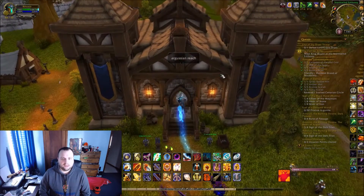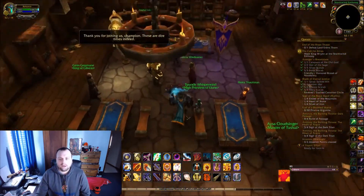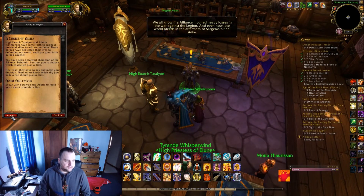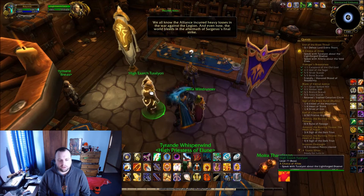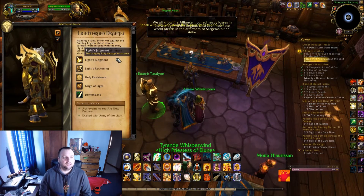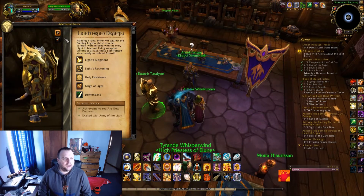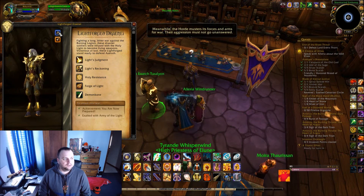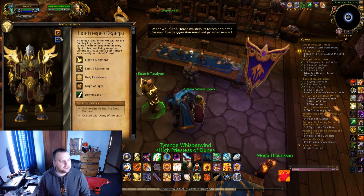You're going to enter this new building and you'll see the King there. You can talk to the King and he's going to tell you to choose which one you want to do first, because you only do one at first. If you want to do Lightforged, which is what this video covers, you talk to Turlin and you can see what they can do. I'll show you the different models of the Lightforged if you don't have them unlocked.